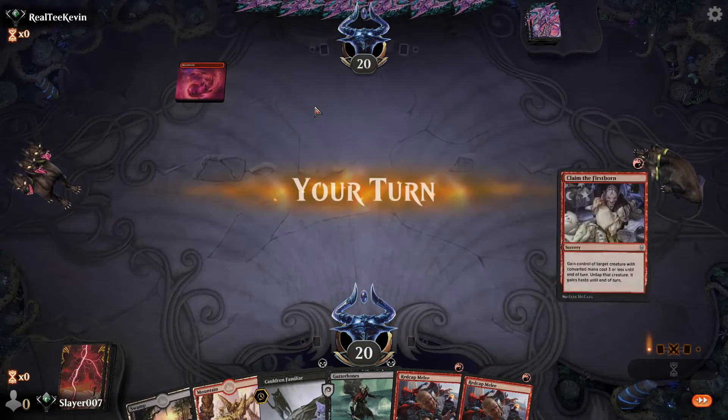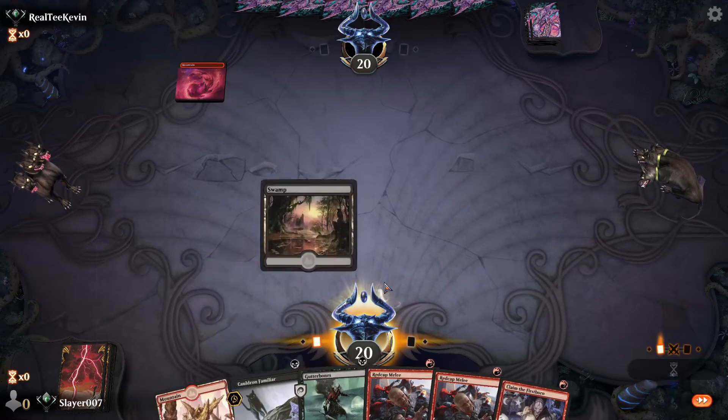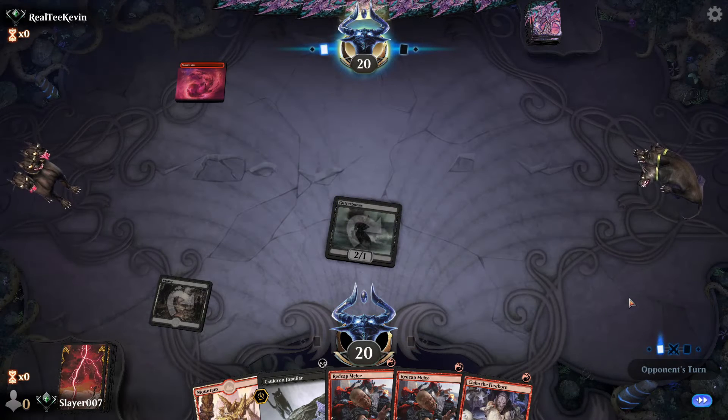Let's see — yep, alright that looks good. We are going to play Gutter Bones here. Our opponent has a Shock — they definitely do. They chose not to play it — that's fine with us.